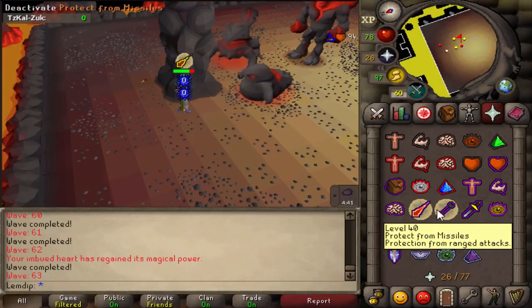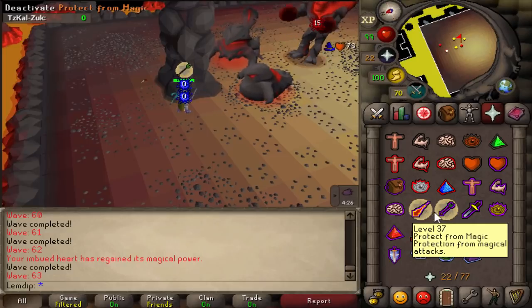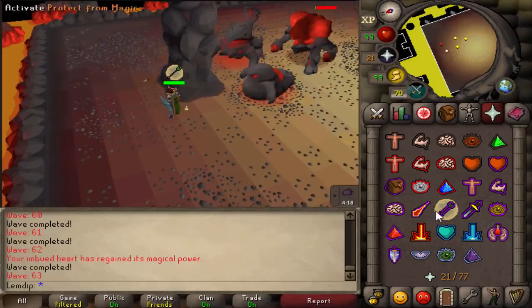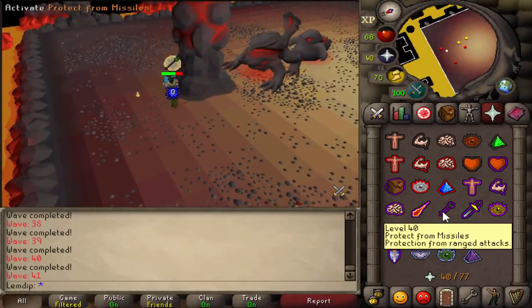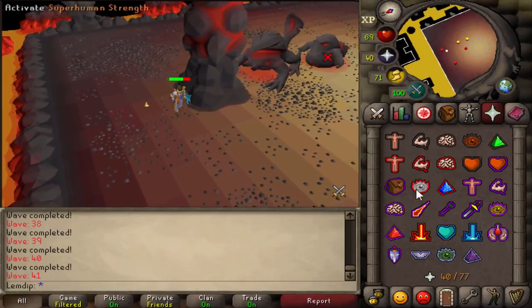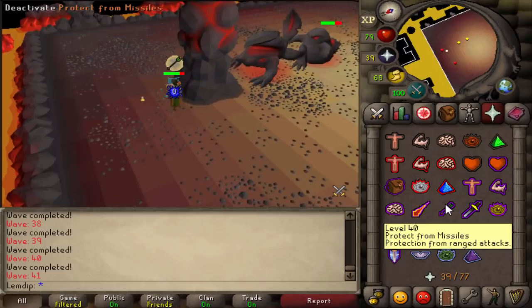Blob flicking sounds confusing but it just works. On wave 21 with a ranger and a blob, just tank the prayer hits and take no damage — it's really not too hard once you get used to it. If you're not good at blob flicking, a more common approach is if both are safe spotted — barrage the back blob while praying against whatever is attacking you and keep switching prayer after each shot until the blob is dead.